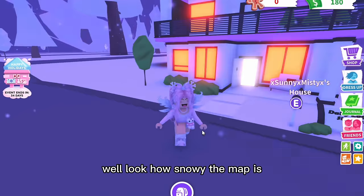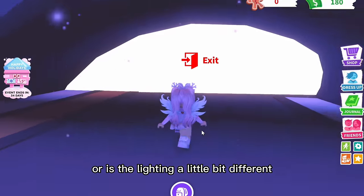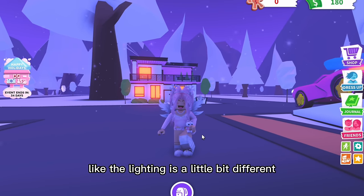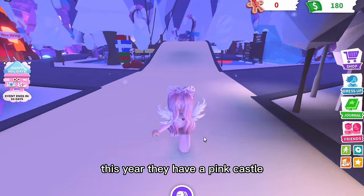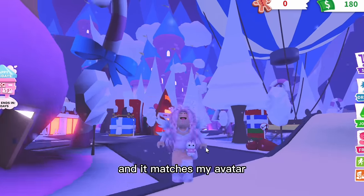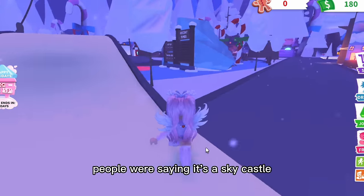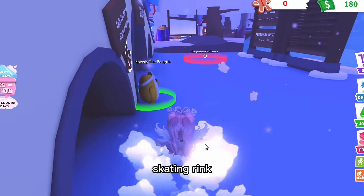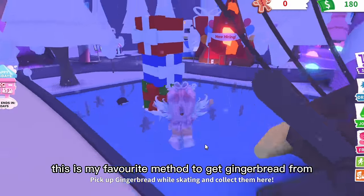Look how snowy the map is! The lighting feels a little different — it's night time and a bit darker than usual. Last year they had a snow village, this year they have a pink castle. It's so cute! It's not a sky castle like people were saying, and it looks like they brought back the ice skating rink where you can get lots of gingerbread.